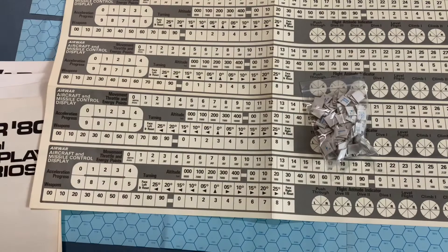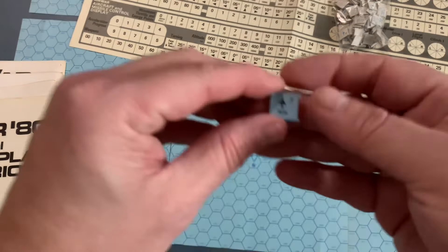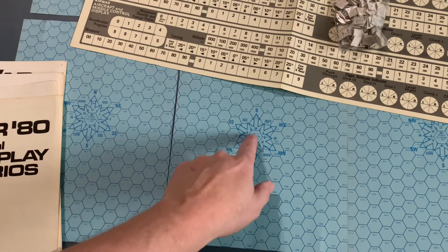On the board you had simple small hex blue tiles that you put out on the table, and your plane was basically a marker, but it could turn at every single indice. You had all the different turning aspects using all the different points on the hex, so it used the hexes very thoroughly.